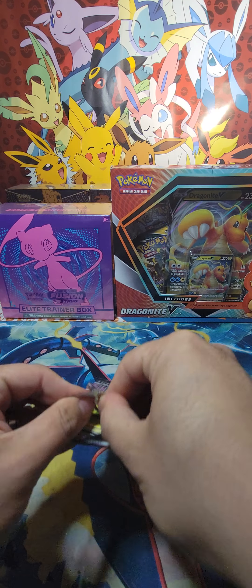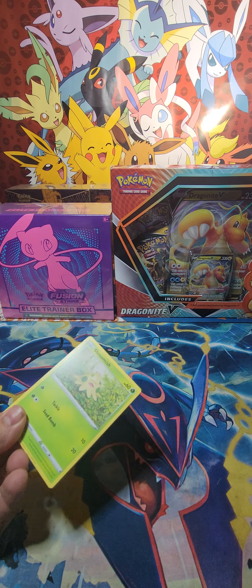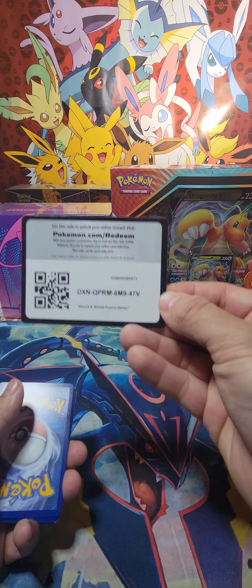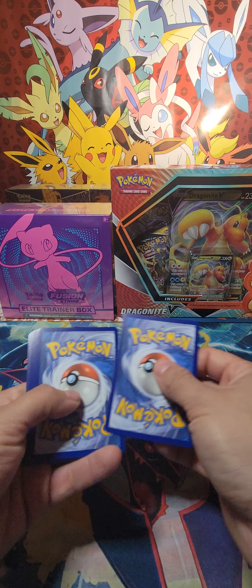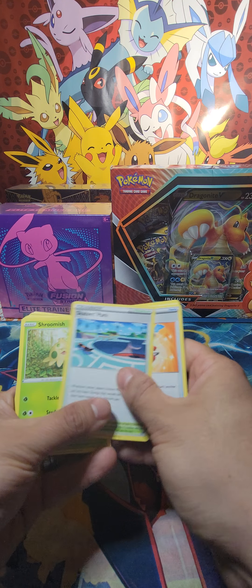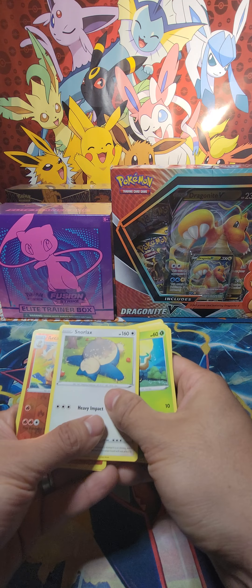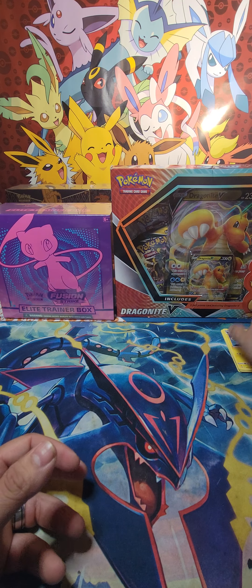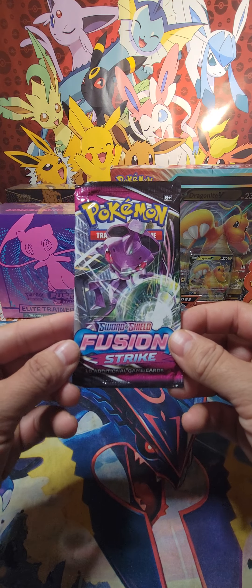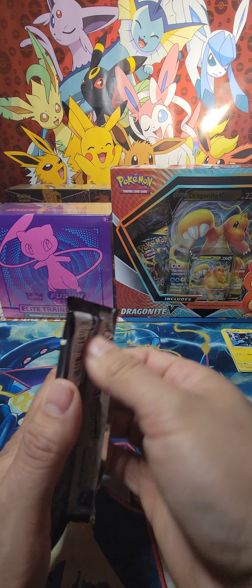I'm not trying to talk too loud because upstairs is my daughter's room and she's not gonna be happy. Already woke her up once to change her pamper and she was not happy. Skate park, Clefairy, Drowzee, Snorlax, Arcanine luxury. Keep forgetting his name — I think it's Genesect, yeah Genesect.